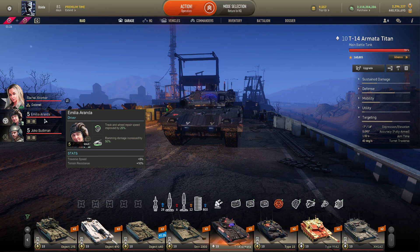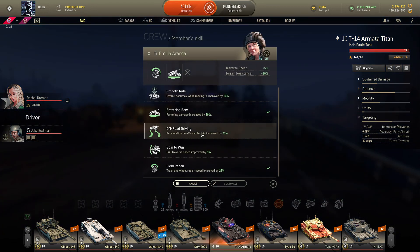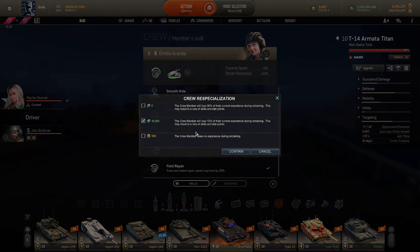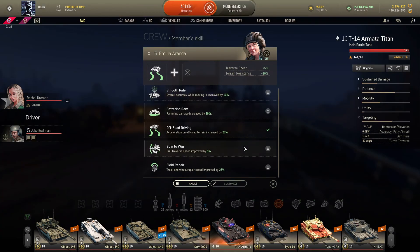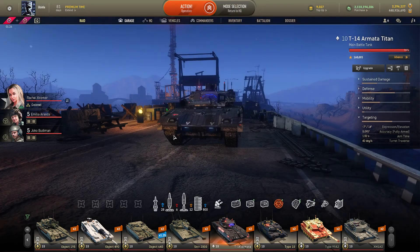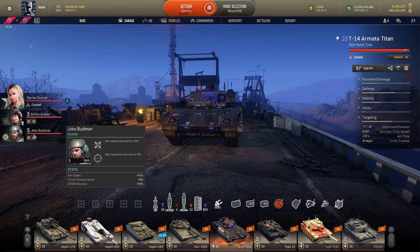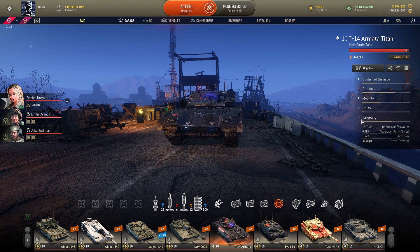I also use track and wheel repair speed for the crew, since enemies tend to shoot my tracks when I try to hold down or side-scrape, though I'm thinking of switching that to off-road acceleration. For the gunner, I use aim speed and max spread, since this isn't one of the most accurate tanks — and the aim speed improvement from 1.7 to 1.5 seconds is a considerable difference.